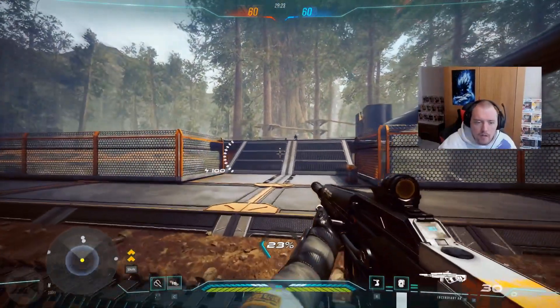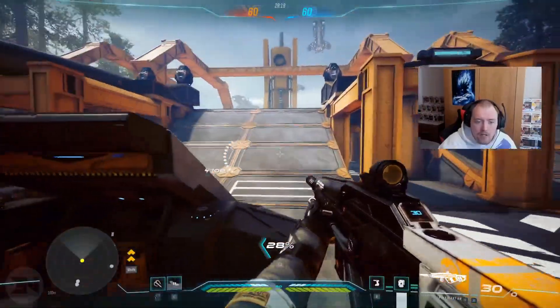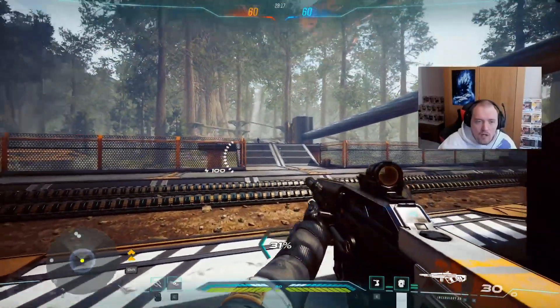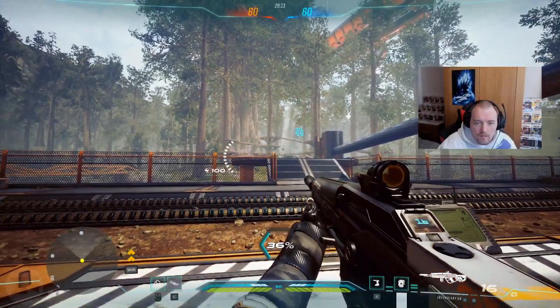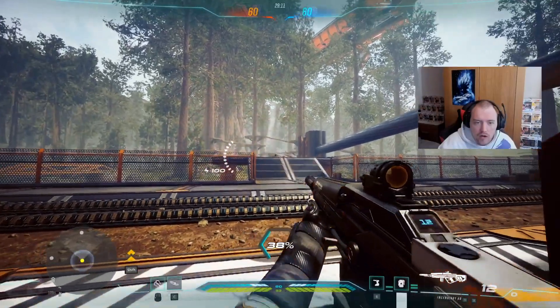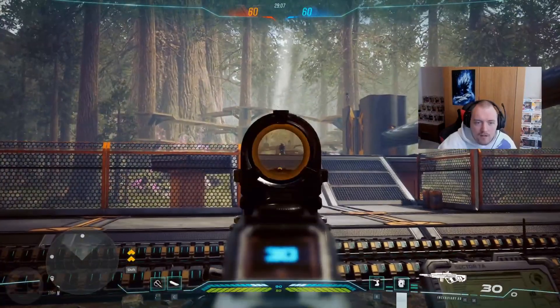I'm using mouse and keyboard because it just feels better than controller right now. There's quite a big HUD here — I haven't really looked into making it smaller. If you just hip-fire from here you can see the range with hip-fire is pretty decent, and aiming down sights obviously makes it a little bit easier.